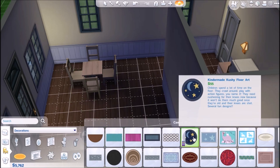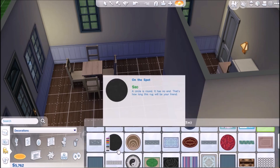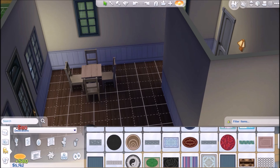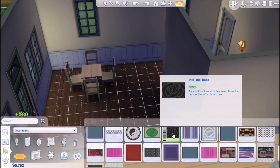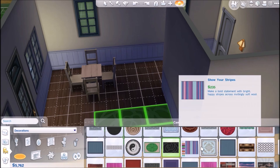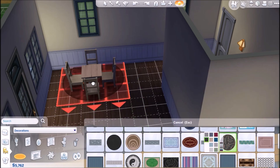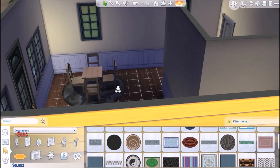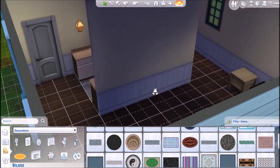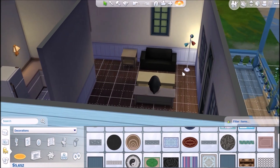I want something circular that will look cool. That does not look cool at all. Oh, this is a really cute rug — I like that rug a lot! That will work for now. Like I said, I'm going to build them a super nice house and I cannot wait — I promise it will not be this ugly.